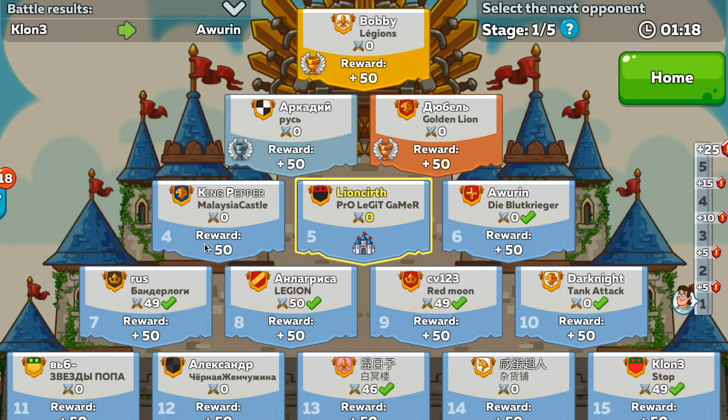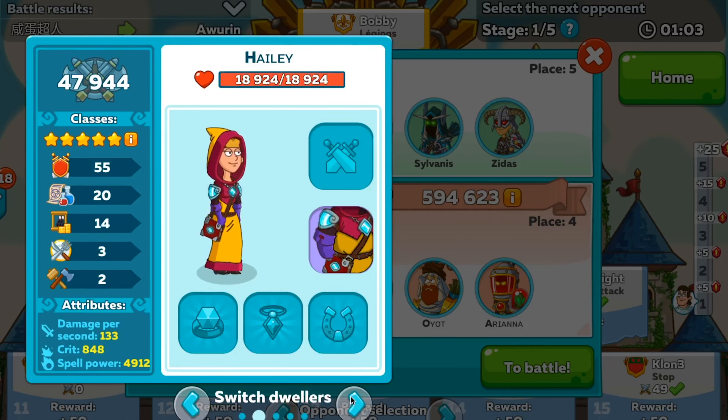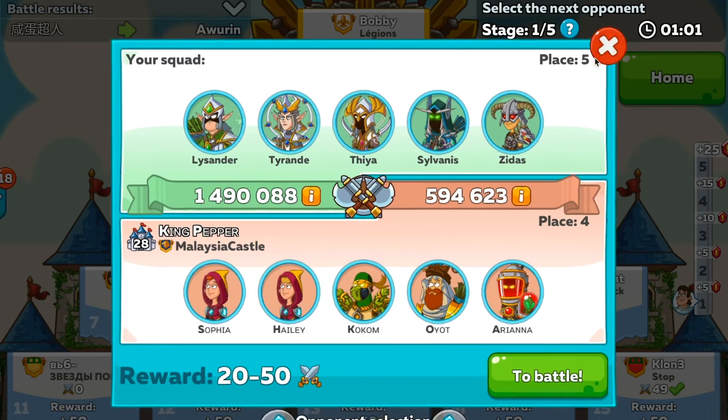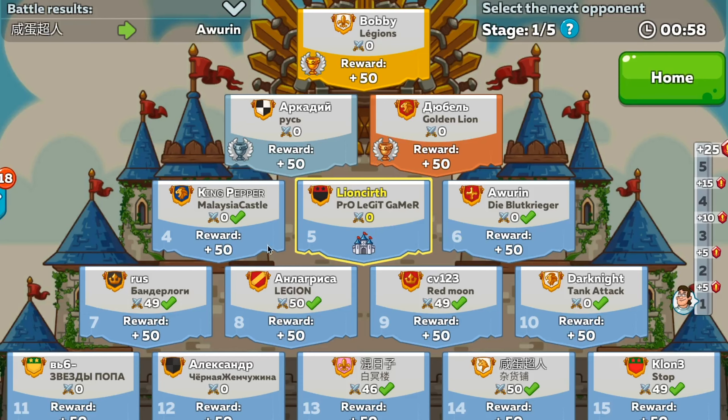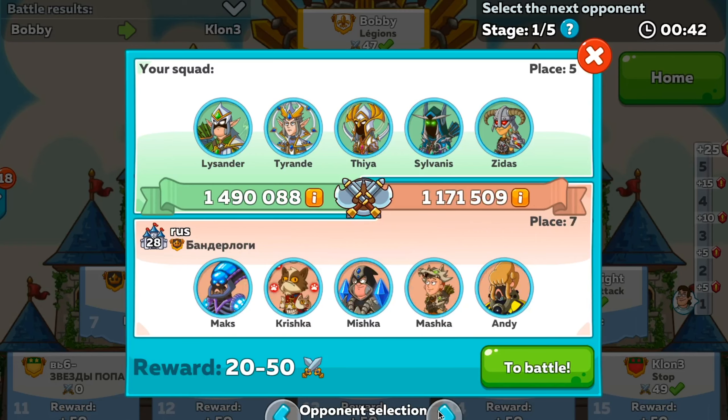So here we are, slap bang in the middle again. It's worth remembering who you've been against before because you can use that to your advantage. I know I can beat CV123. I know I can beat King Pepper. You want to keep track of who you can beat and who you can't beat, because that makes it easier the next fight — you can plan it better.